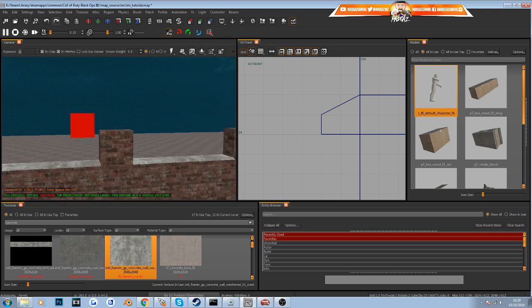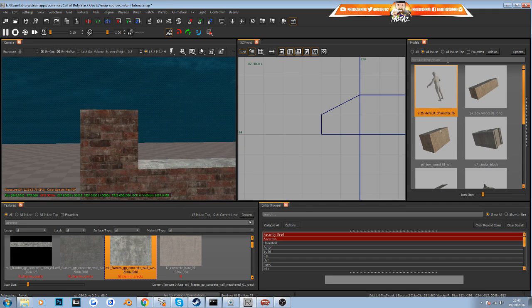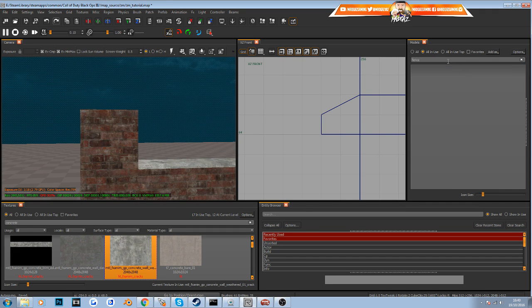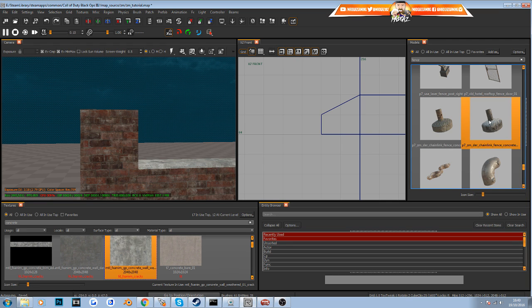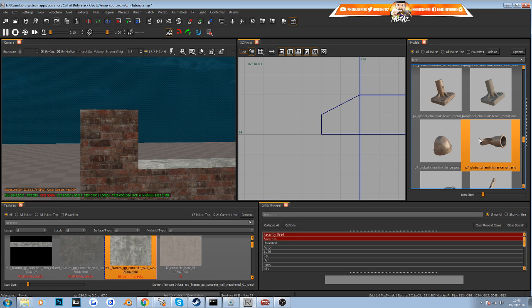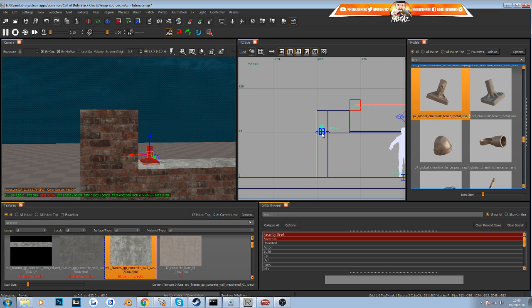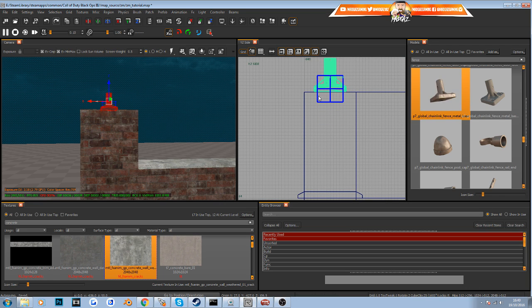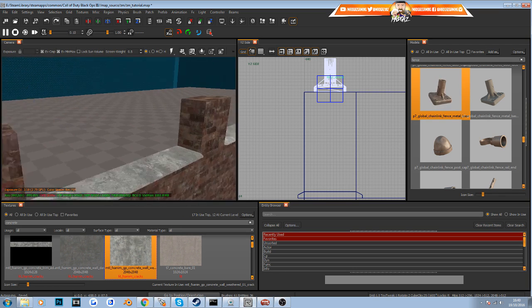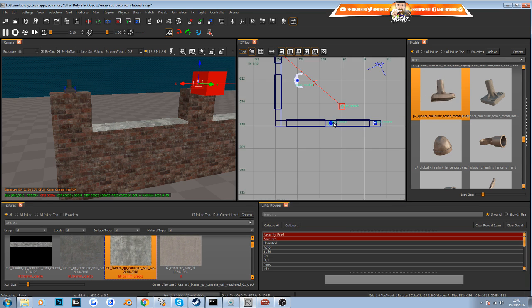To add extra detail I'm going to add some barbed wire at the top of this wall to give it that 'you shouldn't really be in here' feel. Search for fence in the models browser — there are lots of fences but it's not always beneficial to just copy models from Radiant because it looks like you copied from another map. I'll use a metal chain link base, drag it into the map, then press X to exit cutting mode, position it on top of the wall, and copy it one more time to space them out.